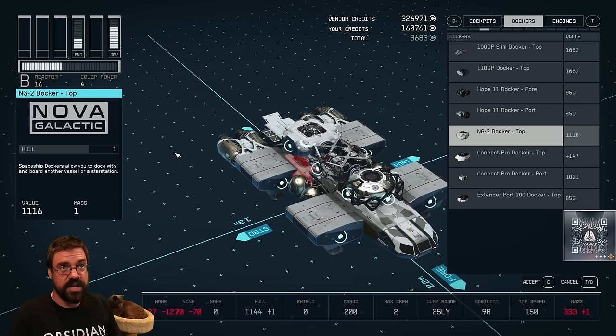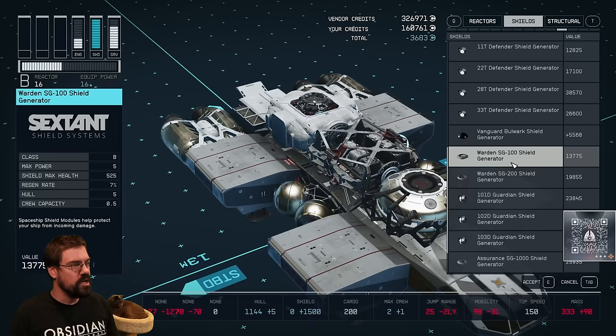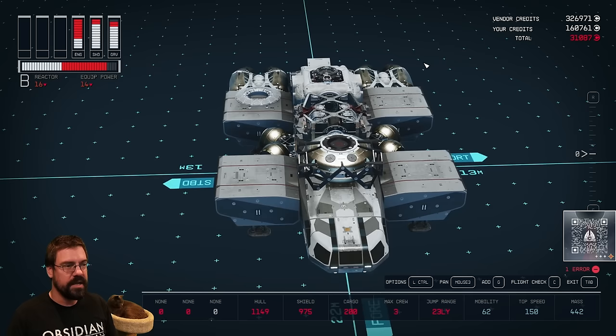The first thing you always need is shields. Shields have classes as well — they increase or decrease based on how much they cost and their class. The big thing you're looking for with shields is the max health and the regen rate. Find something that suits your fancy, pop it on — and you're shielded. When you see that on, you will also see that the power pips start filling at the top.